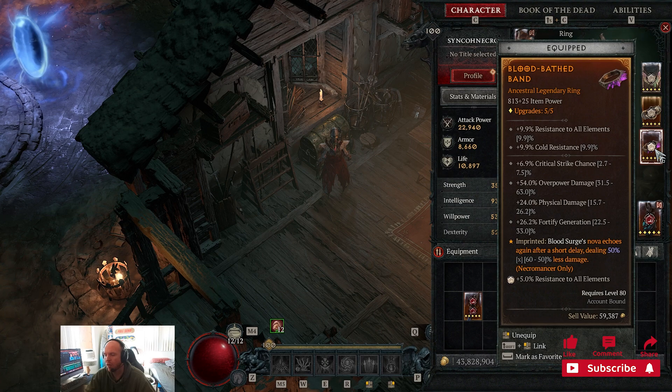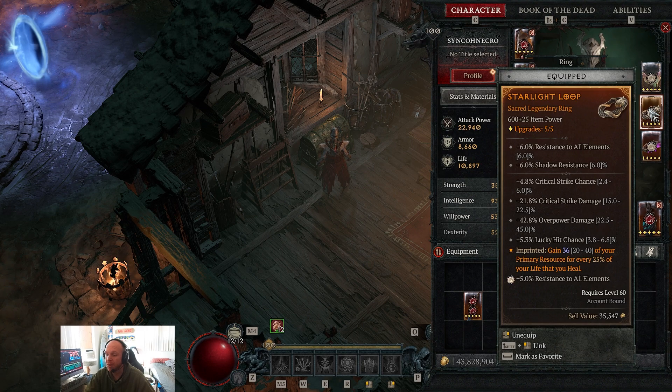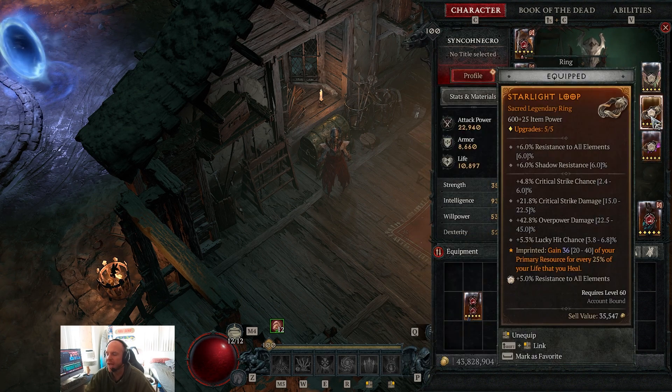For rings, standard stats are crit strike chance, overpower damage, fortify generation, and max essence or essence cost reduction. The main ones I look for are critical strike chance and overpower damage. One ring uses the aspect that makes blood surge's nova echo after a short delay for half the damage, helping damage output. The other ring I'm still using a sacred version because I haven't found the aspect again — it gives 36% of your primary resource for every 25% of life that you heal.